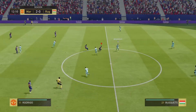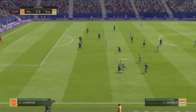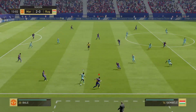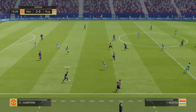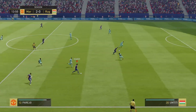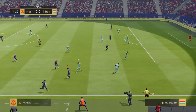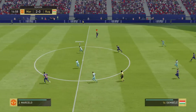Bale. Sergio Busquets. Getting forward well as a team now, and this is going to be a throw. Juan Fran — he's cut that out well, well read. Danny Parejo. Bale. Pique. First touch was poor.